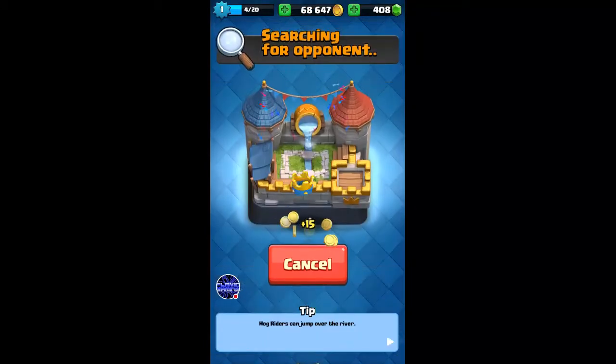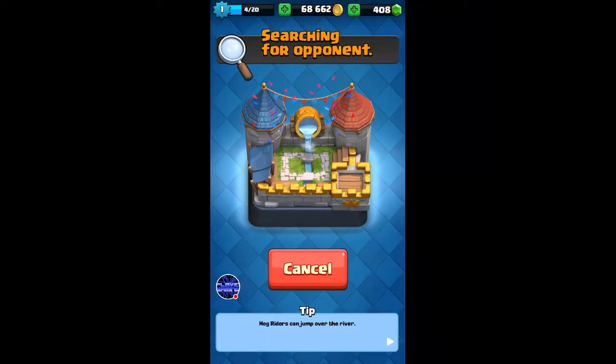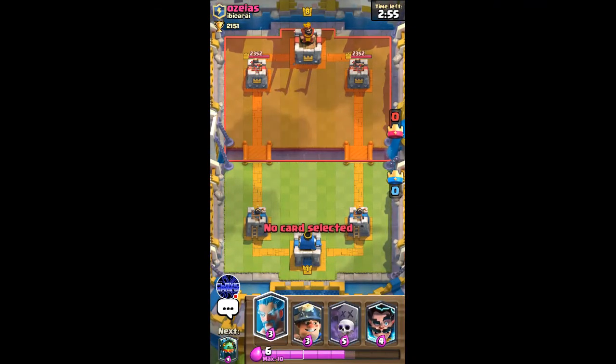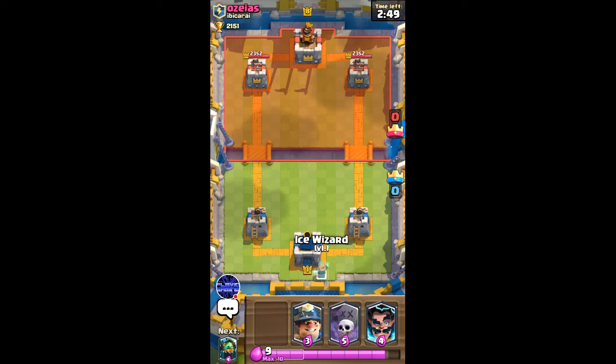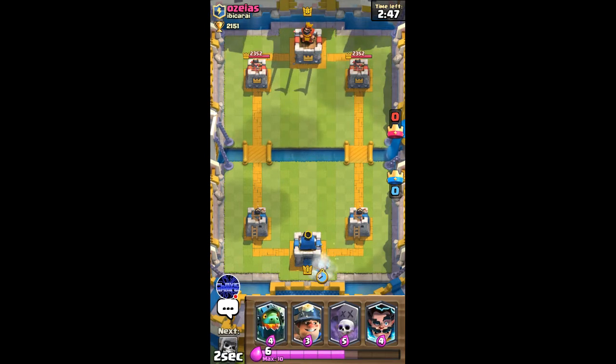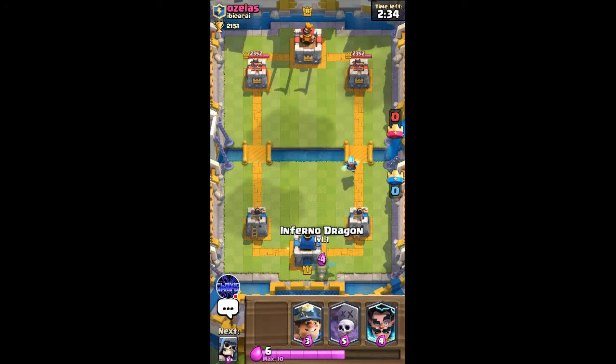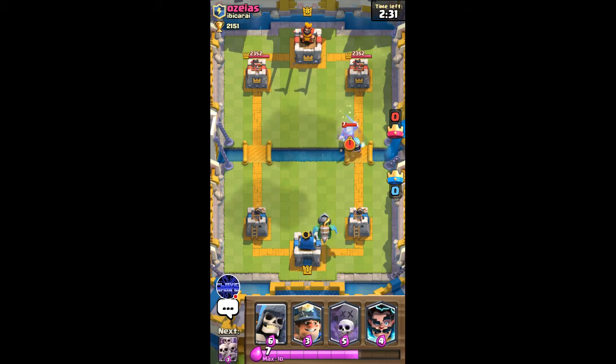Let's move into another battle and see if we can get the same results. I've got a pretty bad starting hand and I'll go ice wizard here in the back. Starting with miner graveyard is kind of aggressive, and I don't like to go aggressive right at the start because if your opponent counter attacks, you're just dead. I'm gonna go inferno dragon in the back.